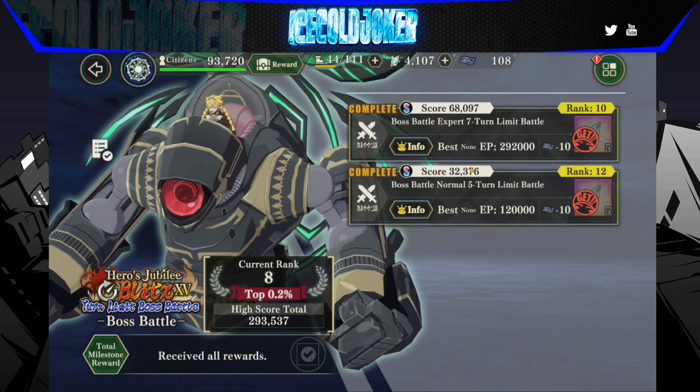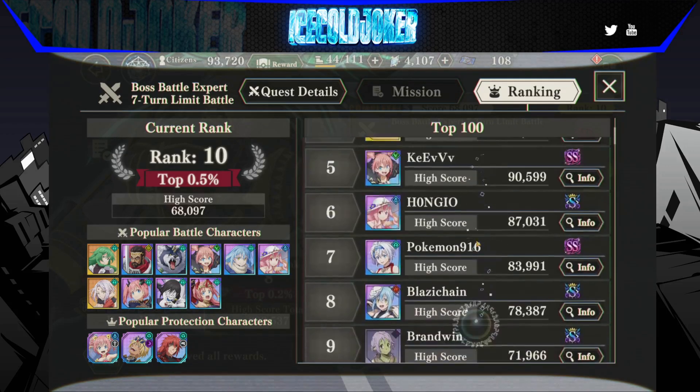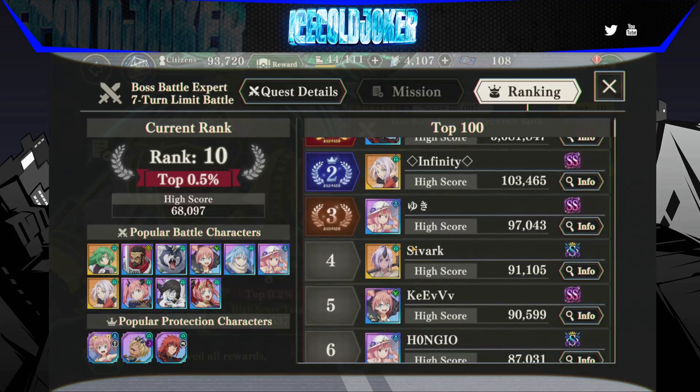I'm still trying to understand what I'm supposed to do here. Obviously, if you have the new space team, you can rock this stage. If we go into this handy dandy new info tab, it shows you pretty up-to-date rankings on each individual stage now, which I think is a very nice quality of life update. It shows you popular battle units, popular protection units, and then an individual list of scores for that stage, instead of just being the overall score for the entire Jubilee.